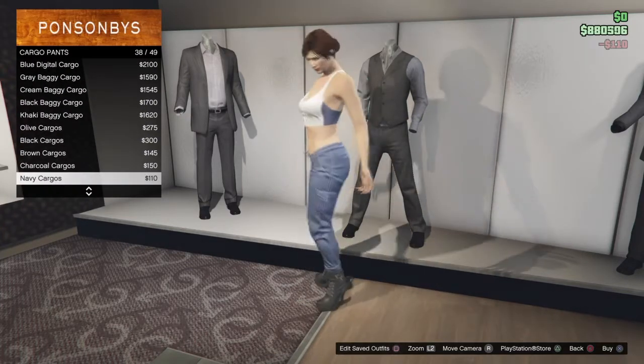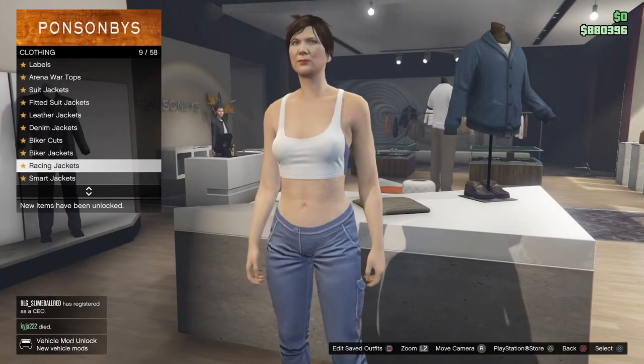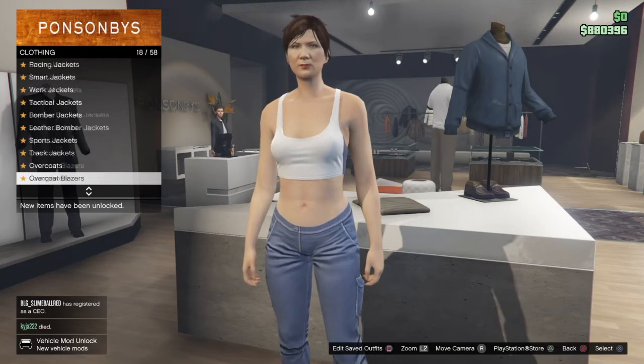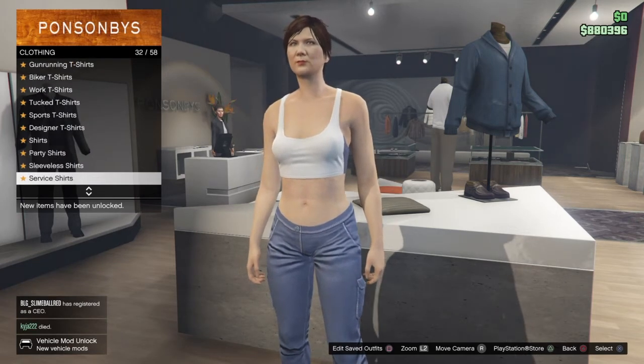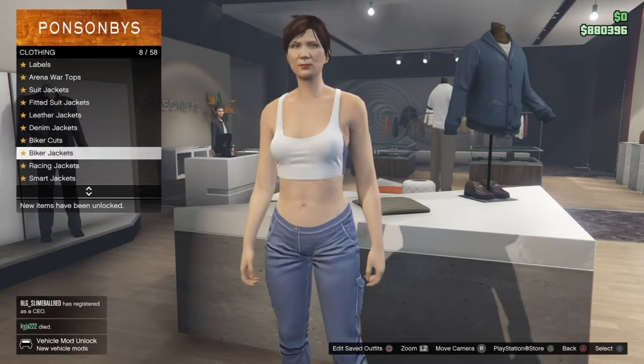They should be navy, so equip those and then go over to the shirts. Go all the way down — it took me a couple seconds to find. It should be at the top. It should be fitted suits.